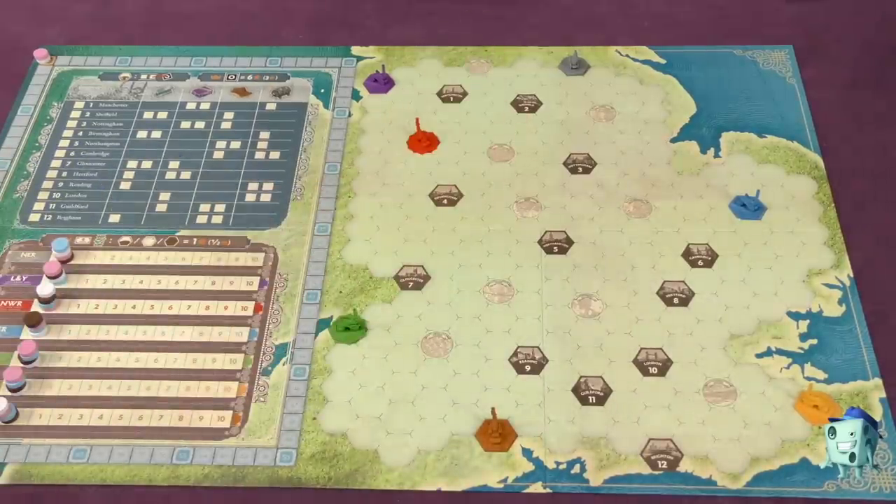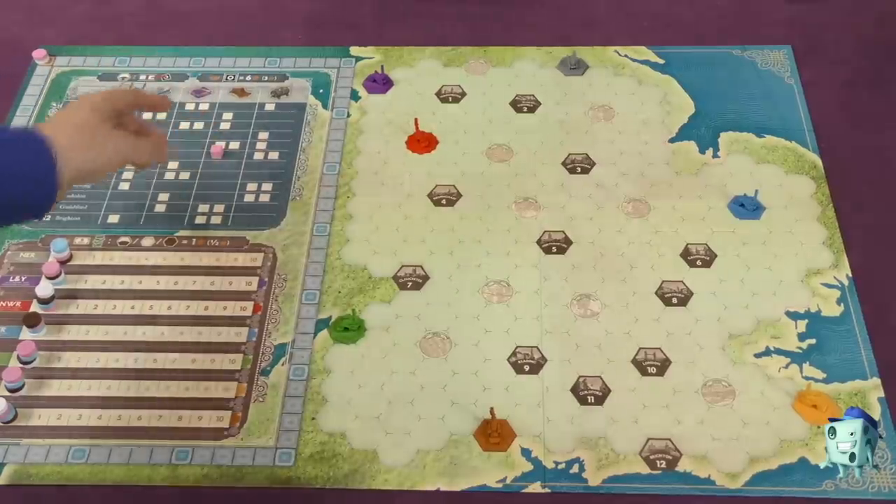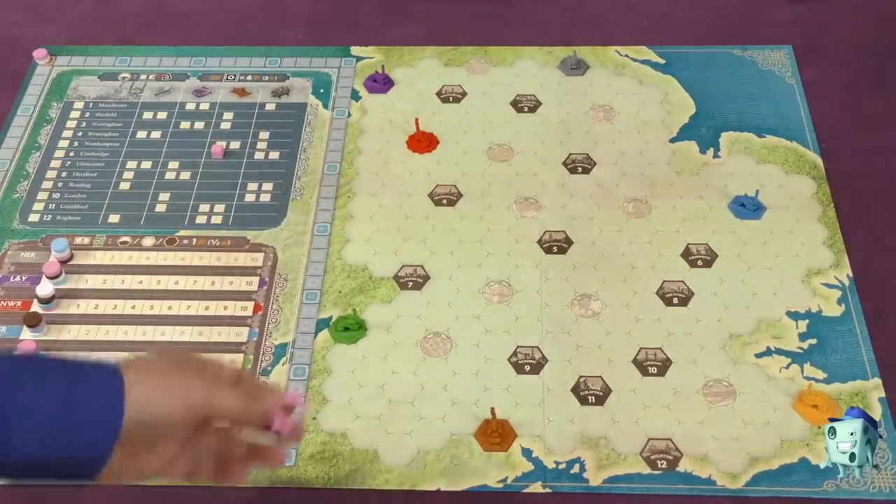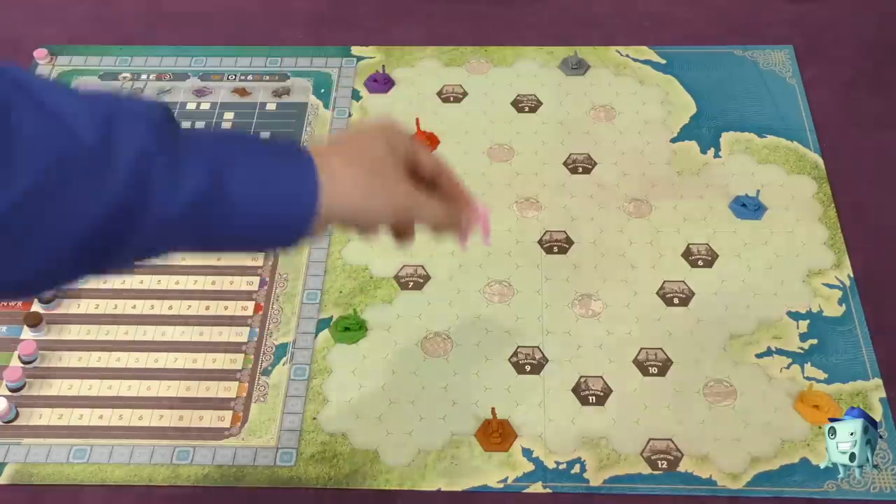Let's talk about the other options you have. One option is you can simply invest in an industry in a city — you just pick any spot and invest, say, in Cambridge. Another thing you can do is build one of your stations on the board — you just take your station and put it on the board.